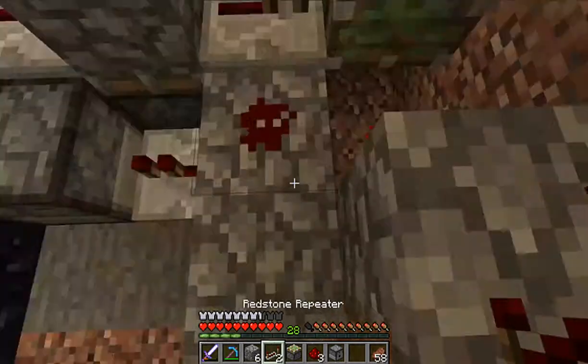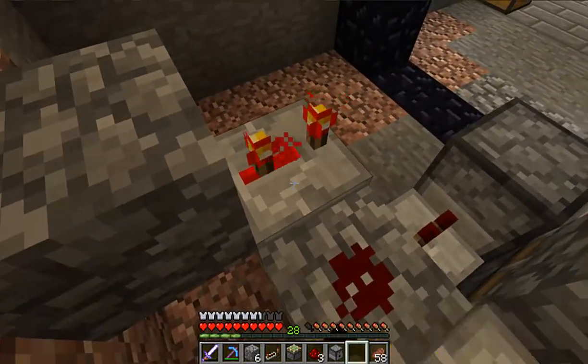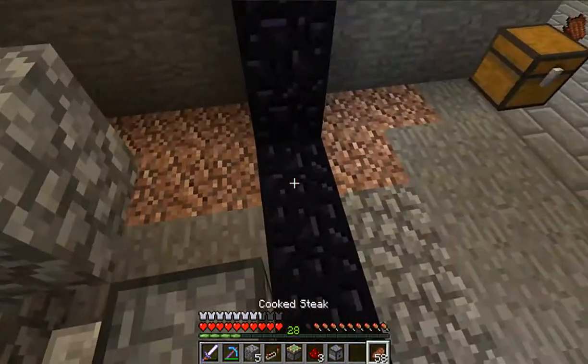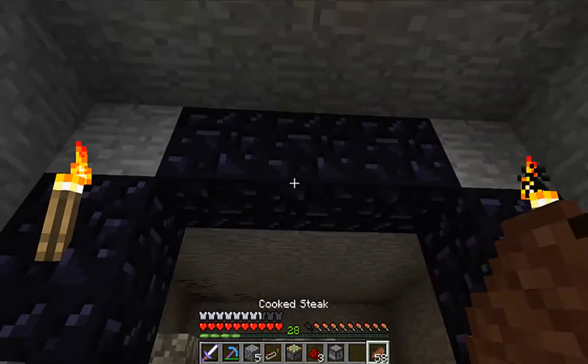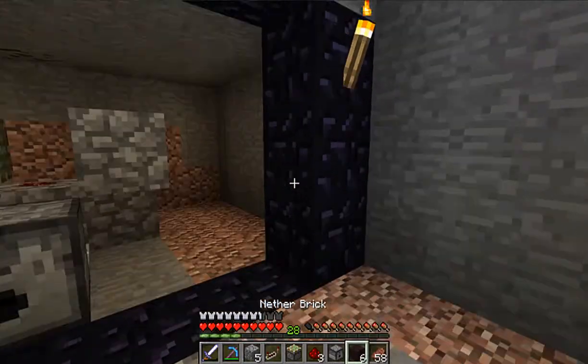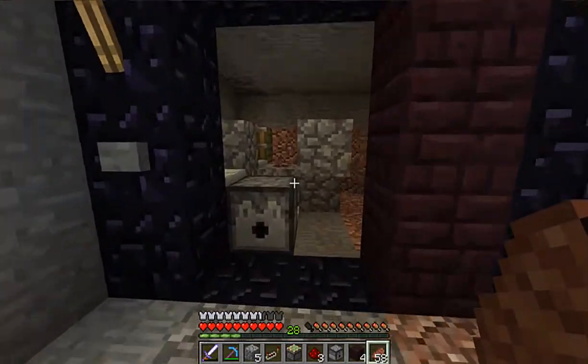Every second time we get redstone power right there. So let's say you want a two by three portal — not like this, but like that. This is your border, two by three.